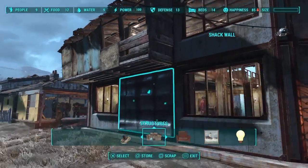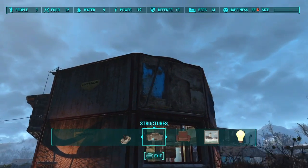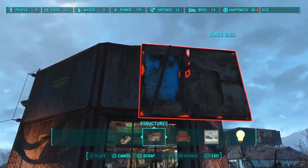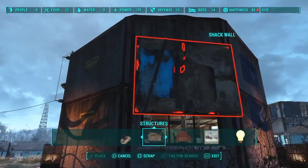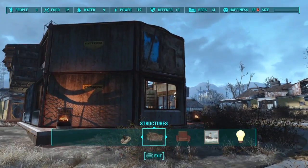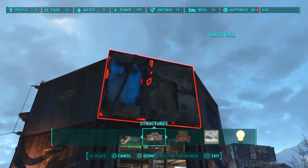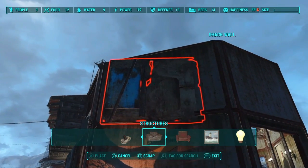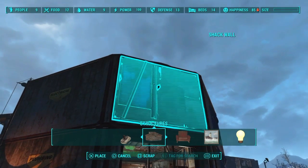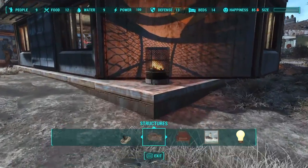It gives it a bit more character overall. Same thing with this — and these walls will cover the windows as well, the mesh or the barred ones. I guess if you live in Florida like I do, that's a good thing because you don't have to worry about hurricanes. But they will not snap — at least I haven't found a way, if any of you guys know a way, to make them snap to the long angled pieces. That would be kind of cool. Maybe I'll try it out, see if I can't rug glitch them in or something.